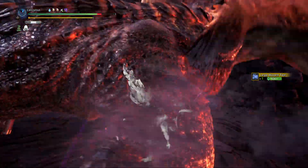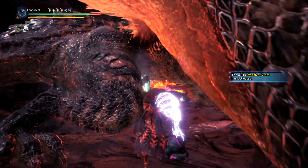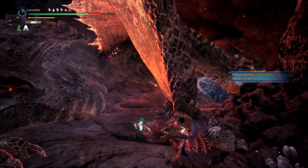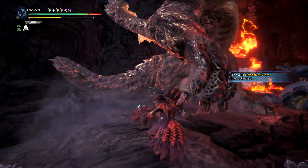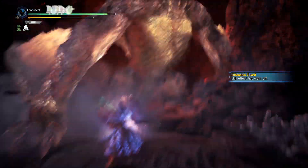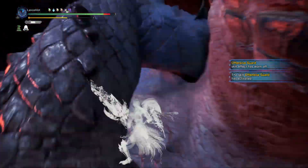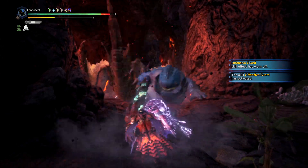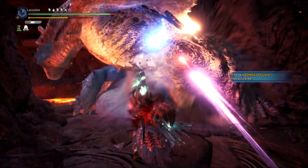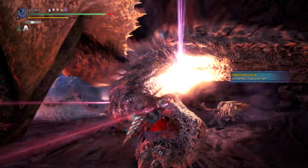You can get hit with that beam attack no matter where you are if you're within the realm of it. That attack is very damaging, so if you're not keen on blocking or dodging, you'd better become so. Tigrex's whole stick is pushing his attacks into your face as often as possible — that's why he charges you down, that's why he roars at you.